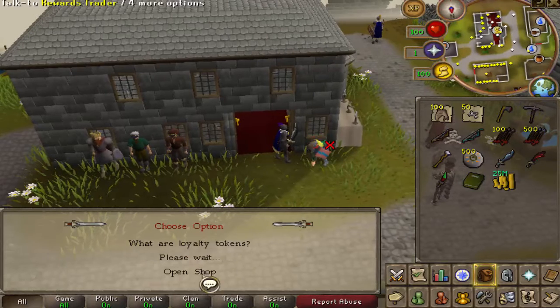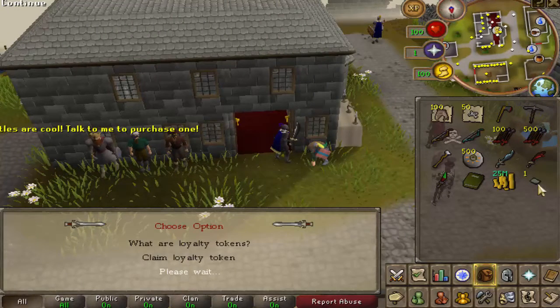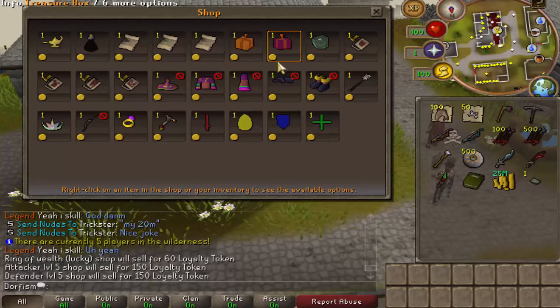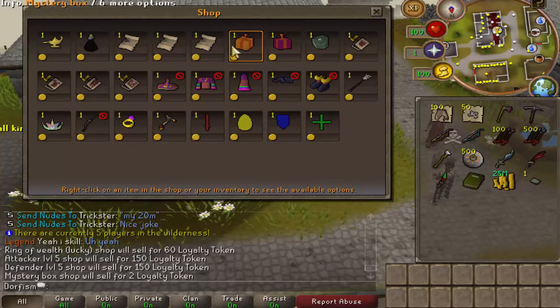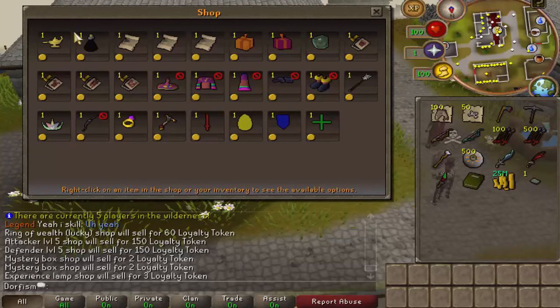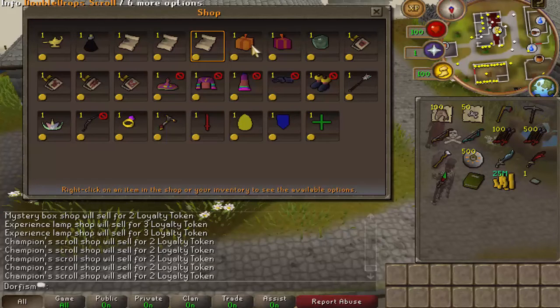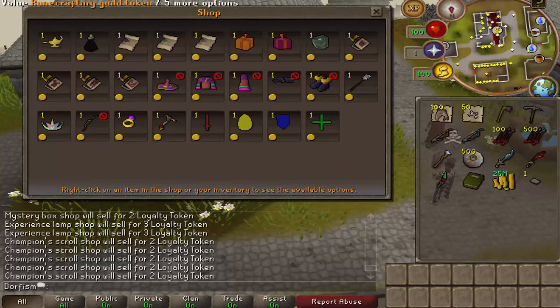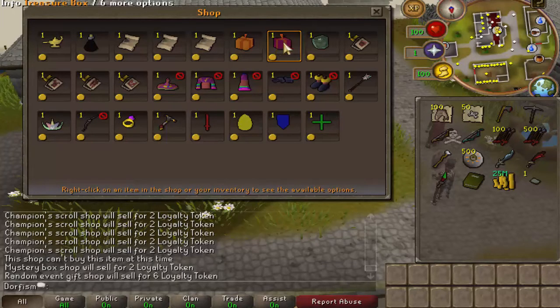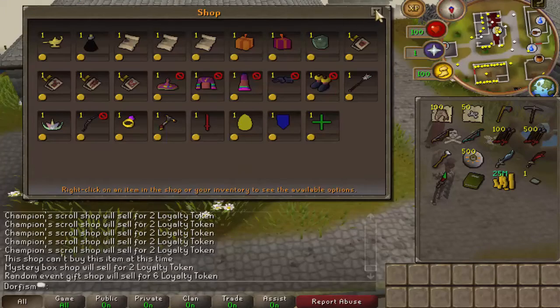We have the rewards trader here. So you can claim your rewards ticket — I'm going to open the shop just so you can see. You can buy these things for a certain amount of loyalty points, and you can get those from doing things throughout the game. Experience lamps obviously give you experience. Double XP scrolls, double PK scrolls, double drops. Mystery box is only 2 loyalty points and the treasure box is 6. You can get some juicy loot there.